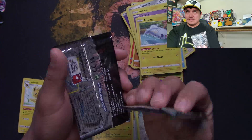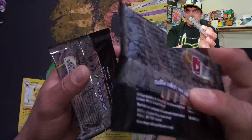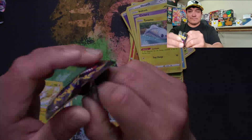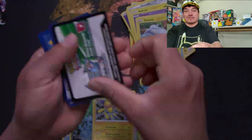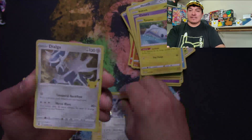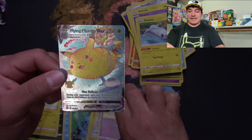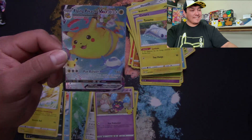These packs seem pretty loose and flimsy. We'll see — if I pull Charizard or any of the cards I need, I'll take back my skepticism. Here's a code card. Dialga, Dialga, Cosmog, Flying Pikachu V-MAX — two Dialgas, which only enhances my skepticism.